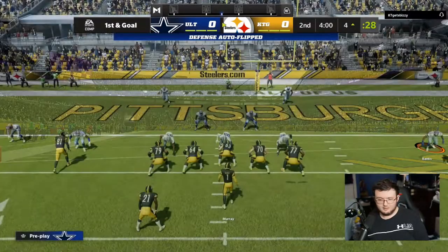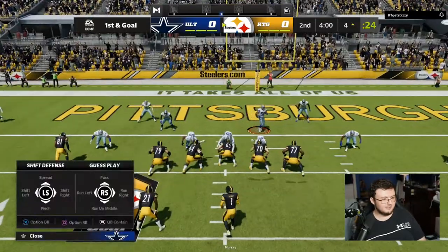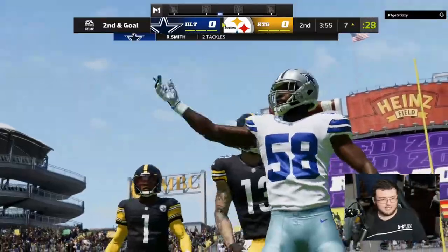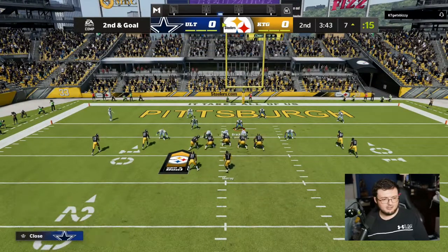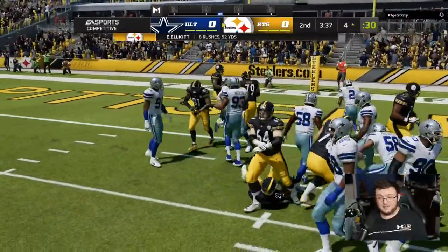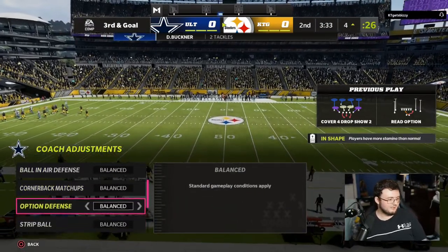He keeps running read option plays and I can't have him get a rushing touchdown on me with the read option. I know eventually he's going to keep it with his quarterback on a couple of plays. I don't know if I want to play this aggressively.